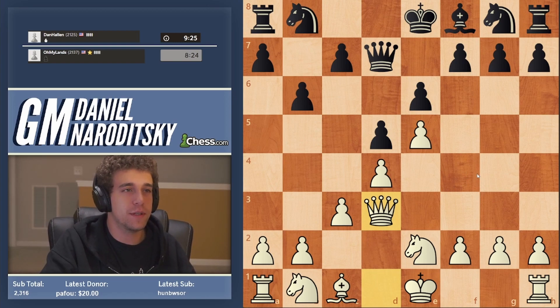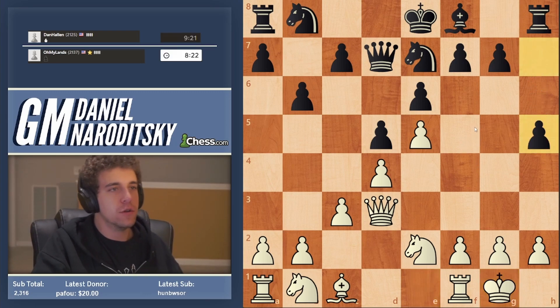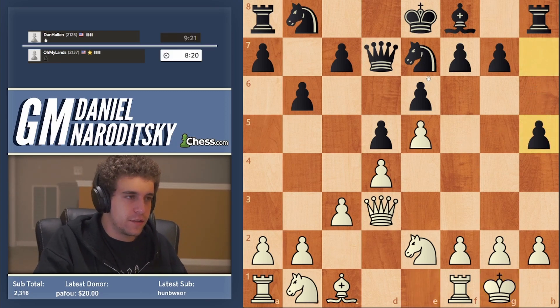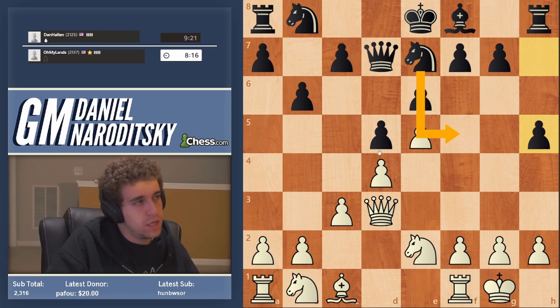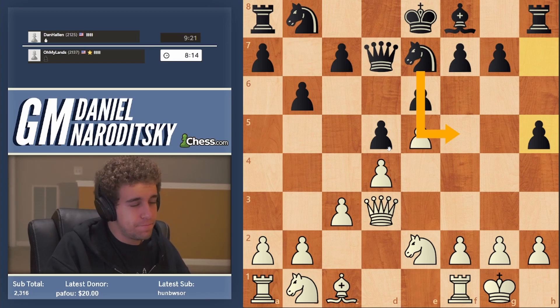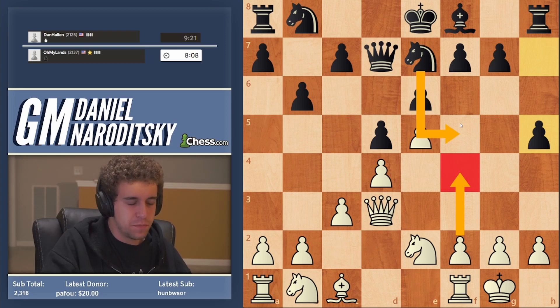He managed to trade the light-squared bishops, but that cost him a couple of tempi. Now we develop obviously - we don't want to do anything rash. He plays h5, probably preparing knight f5. Playing f4 here wouldn't be sensible because he would just park the knight on f5 and we wouldn't be able to make progress.